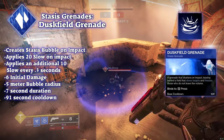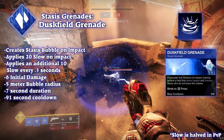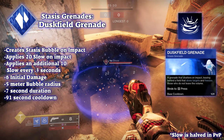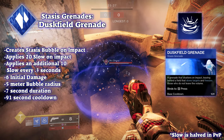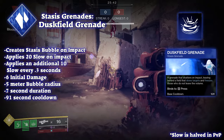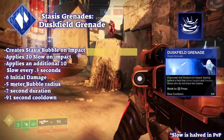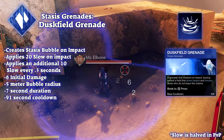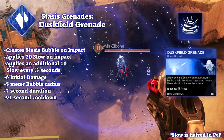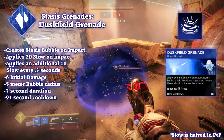Duskfield my beloved. As a Renewal Grasps enjoyer and shatter skater, it's one of my favorite grenades with huge utility and a relatively low cooldown. When thrown, it detonates on impact of any surface or enemy and expands into a dome-like stasis field that ranges 5 meters. The detonation immediately applies 20 slow stacks for 2 seconds. This dome also becomes a slowing field that deals 2 damage in PvP and varies in PvE, applying 5 slow stacks in PvP and 10 in PvE, each lasting 2 seconds. This happens every 0.3 seconds in PvP and every 0.35 seconds in PvE over its 7-second duration.